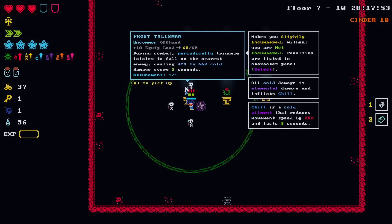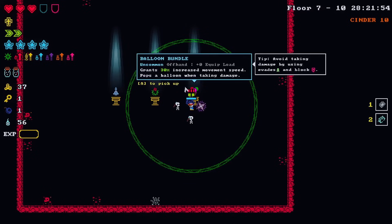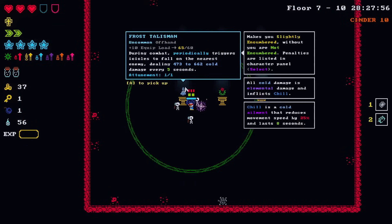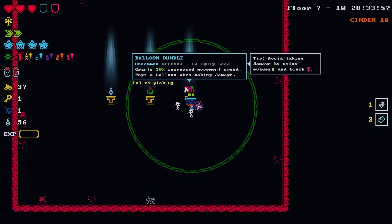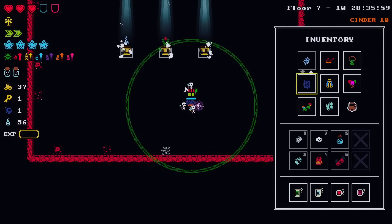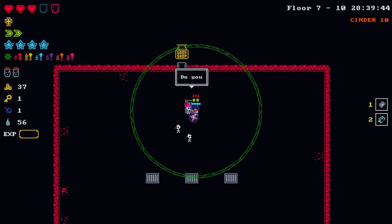Periodically triggers icicles to fall - rusting damage yeah. Another offhand - 30 percent increased move speed, pops a balloon when taking damage. That would be nice if it didn't get ruined. This one has weight - oh crap, I guess I am taking balloon bundle for now then. Feels a little bit nicer at least right. The good shop - no thank you.